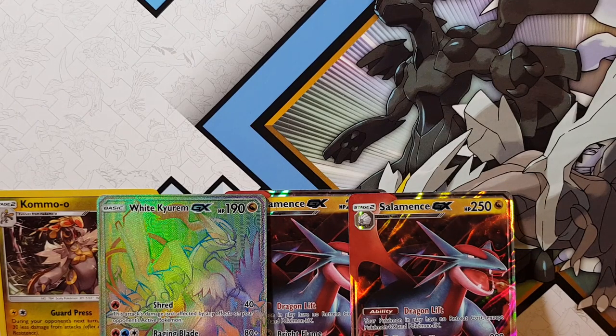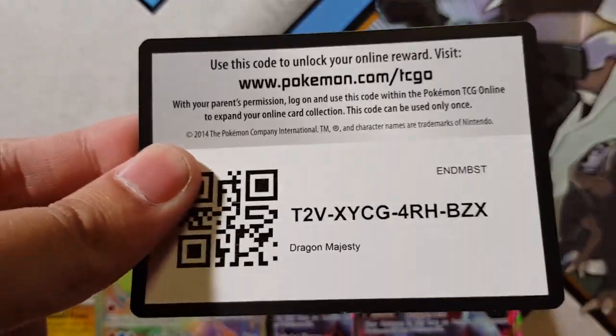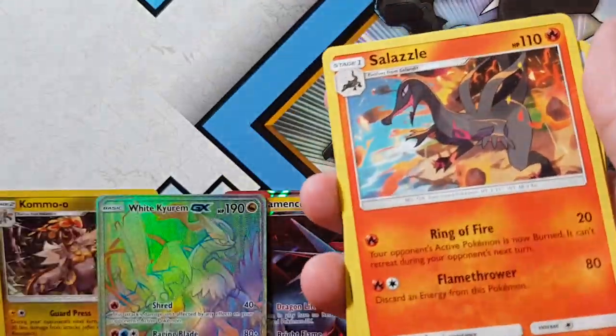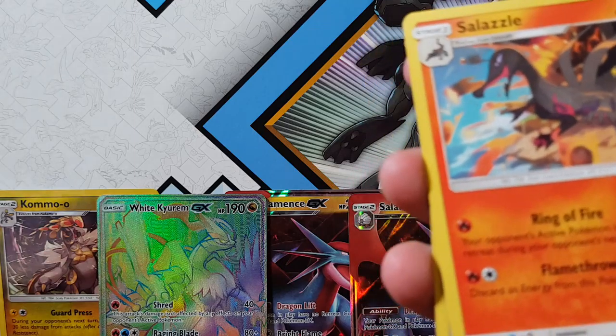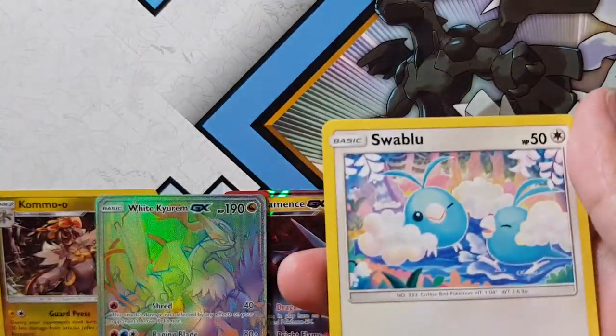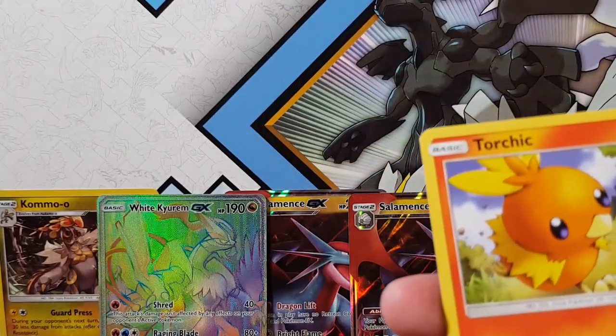Heartbreak Hunter White Kyurem Rainbow — I would have loved it to be something else, but we can't win them all. I really do think these pull rates are atrocious, absolutely atrocious. I won't recommend anyone to buy these because I've gotten nothing but trash so far. But that could just be me — you guys tell me, how have your pulls been? Have you guys been pulling two Salamance GX cards in a row? Maybe you have, maybe you haven't.